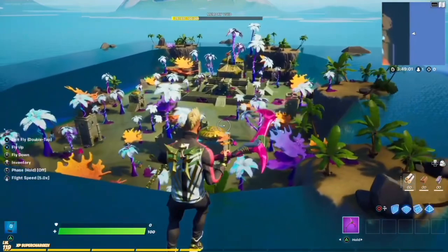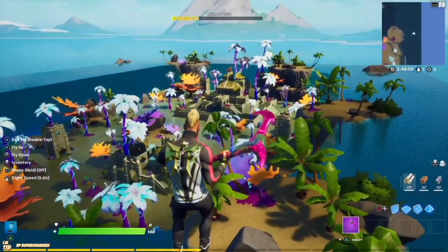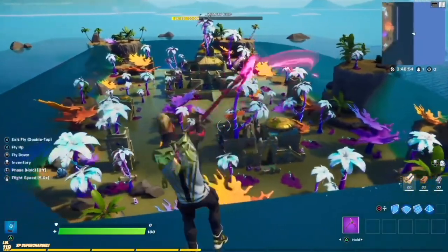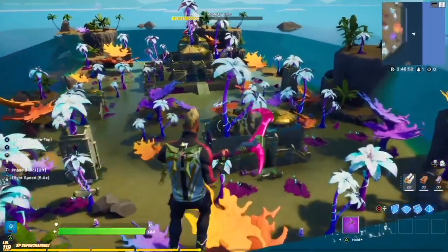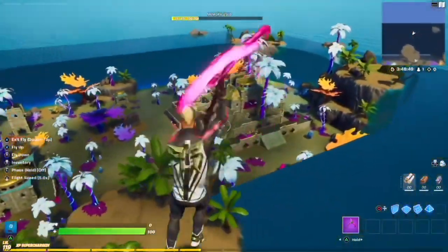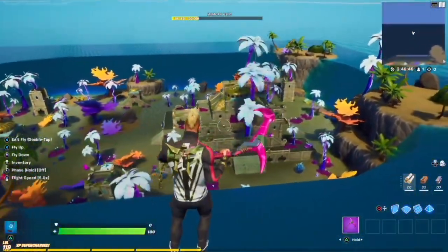I want to point out before we start that I didn't add a zone to this POI. If it was real there would be alien nanite zones, but we can't do that as a device so I didn't want to. I changed up the areas similar to how Holly Hatchery did, and am very proud of this build as a whole, from the Coral Castle area to the alien decoration.